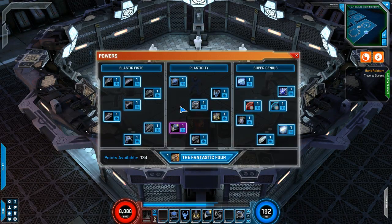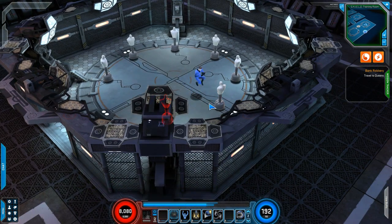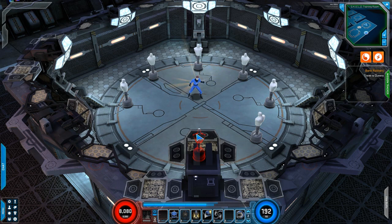Next we have the Plasticity tree, which has Inflate — an interesting power. You stand next to somebody, it does damage, it regenerates health and spirit, and it negates damage by 15% for 5 seconds, with a 15-second cooldown. Next one is your crowd control break, your CC break, and it also has a passive effect which gives you defense rating, projectile reflection, and projectile deflection chance. This is how CC breaks are done — if you want people to take it, you need to give them something worth taking. Reed has got defense rating and deflection chance as a passive effect.